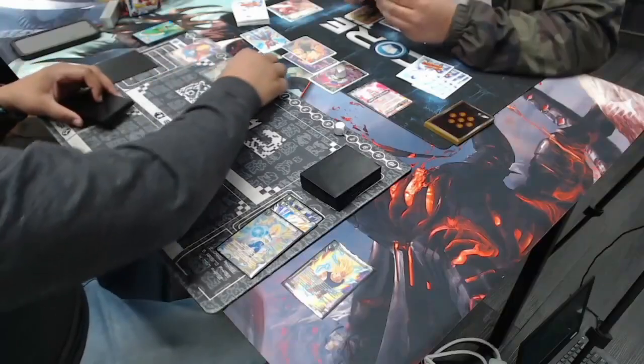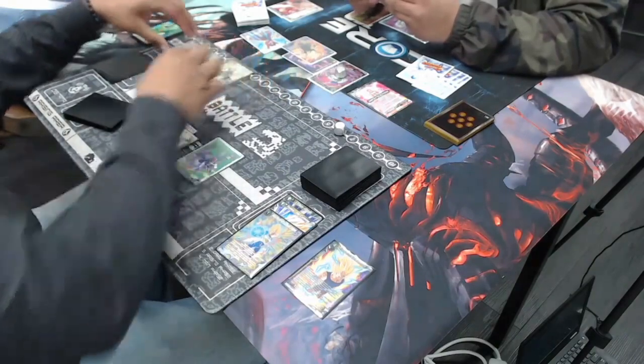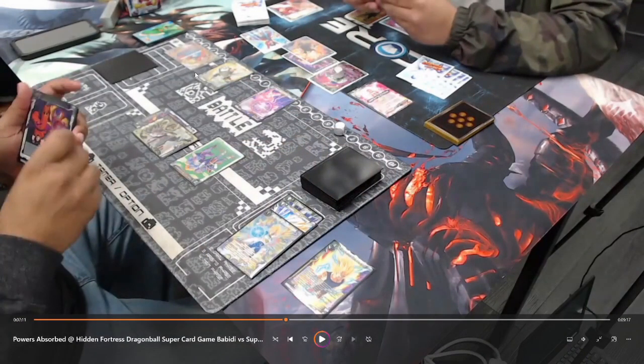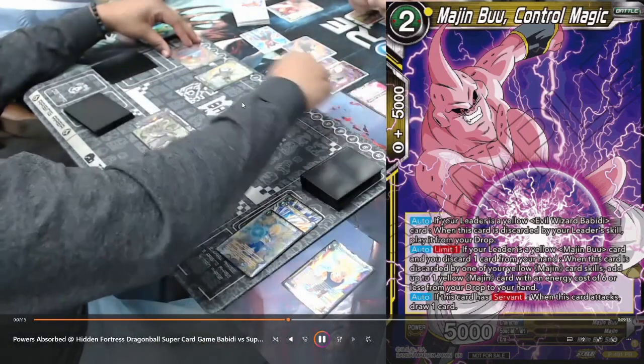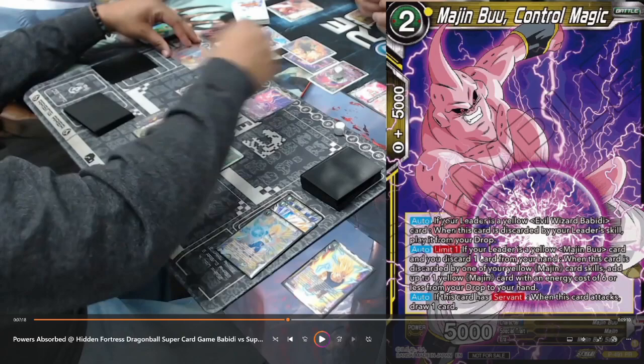So it goes down to four. He draws another Beyond All Limits off the life. He can awaken with at least one energy open, and now he's able to attack for 15. In order to draw a card you have to discard a card, so he discards a card that plays itself for free if it's discarded by a Babidi Evil Wizard skill. When it attacks, you draw one card. It also needs to have the Servant ability — the backside allows him to grant the Servant ability to the Majin Buu. It also has an ability where if you discard a card from your hand, you get to add a 6 cost or less from the drop.